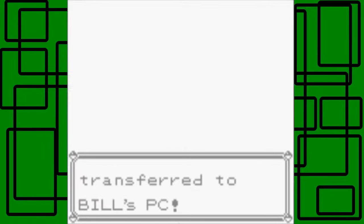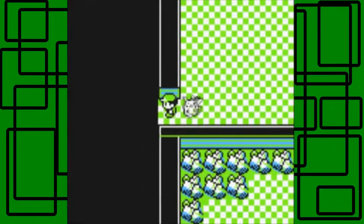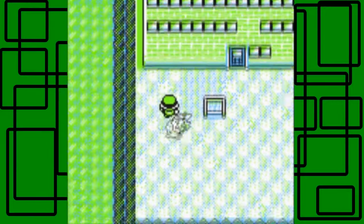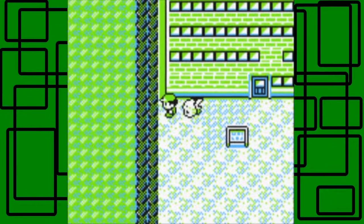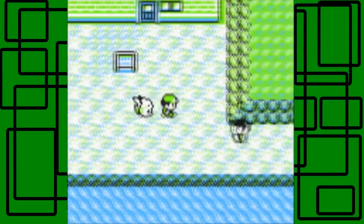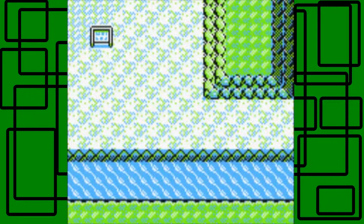Shocker was transferred to Bill's PC. There's a shortcut out without going all the way back — we pop out at the front of the Power Plant building. In Fire Red and Leaf Green there's a side ledge you hop over to get back here. Next I want to fly and surf south of Pallet Town because that's where Cinnabar Island is, but let's go to Viridian City to heal up first.